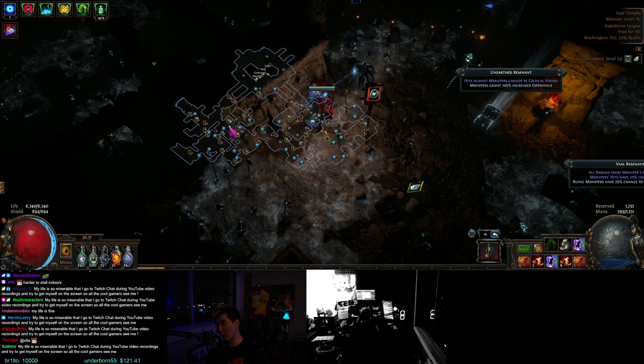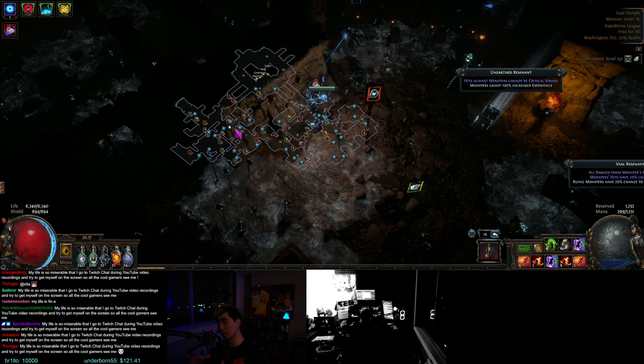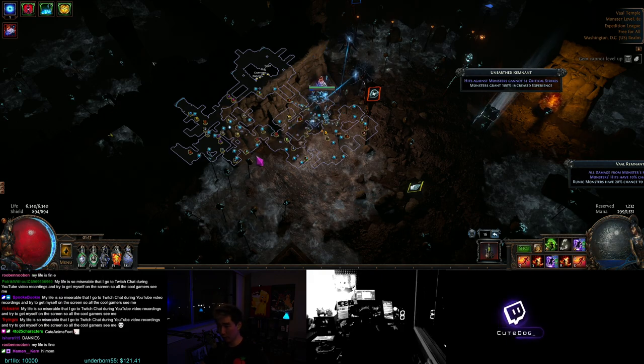Underground areas are about a 50% chance to be something not so good like a grotto, which is usually two or three chests, or it could be something good - like a sarcophagus area. Because if you get an underground area that has monsters, there will be runics in there too. So anything that applies to runics will also apply to the runics in the underground area, and then there'll be chests too. So it's a big bonus - always try to get underground areas if you can.